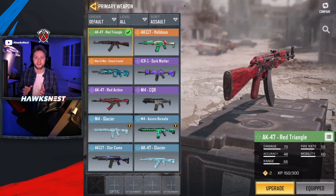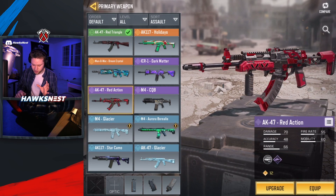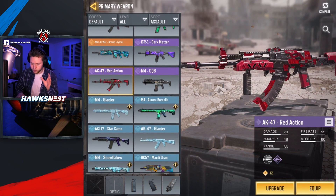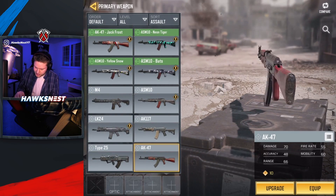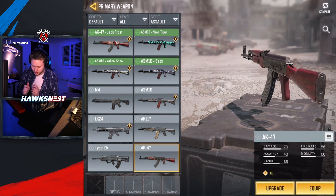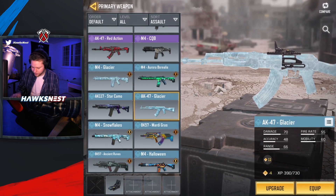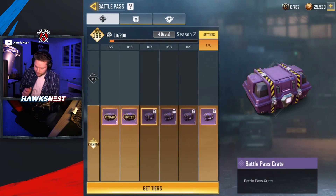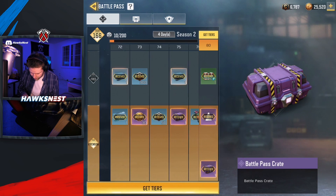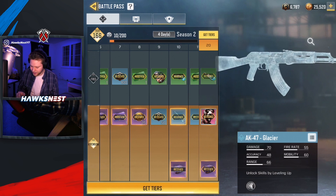If we sort by assault rifle, the AK-47s that don't work and still have very bad recoil are the AK-47 Red Action — I'm almost positive the AK-47 Halloween Edition is also bad but I don't have it to test. The AK-47 Red Action I am 100% positive has bad recoil. Scrolling down, the base gray AK-47 also has bad recoil. Any other AK-47 I've tested has good recoil, including the Jingle Bells, Jack Frost, and most popularly the AK-47 Glacier, which you can still get because the battle pass hasn't reset yet.